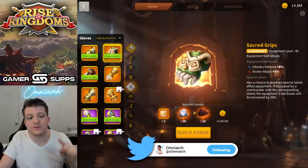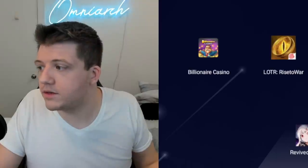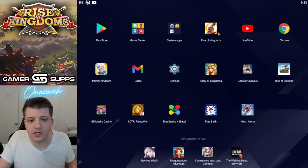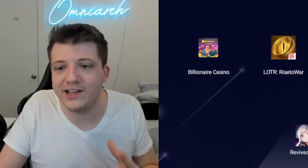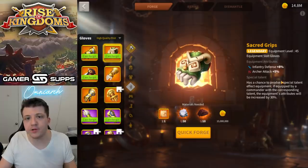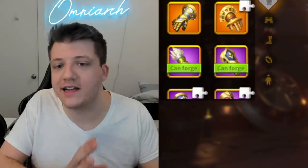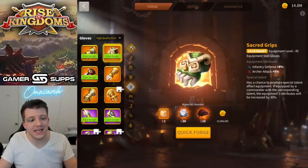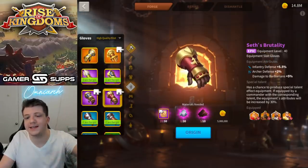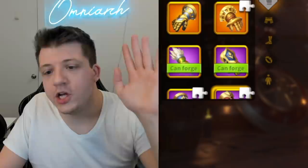Sacred Grips costs 40 legendary materials. In what world is 40 legendary materials worth half a percent? The chance you're gonna get a talent on these — just don't. Don't get the Sacred Grips. Go for the Sets Brutality, get the talent there, and you save a ton of materials. You're welcome.